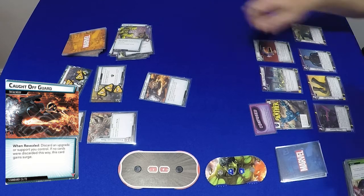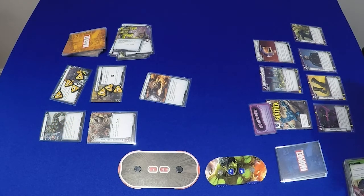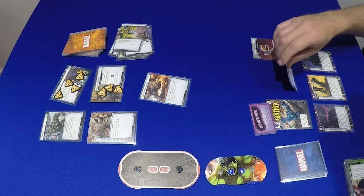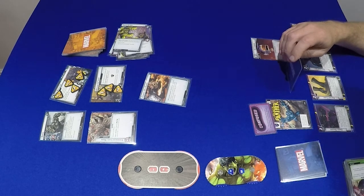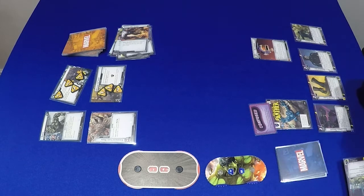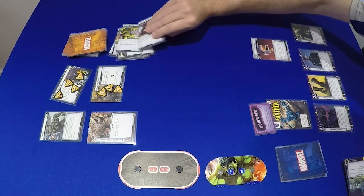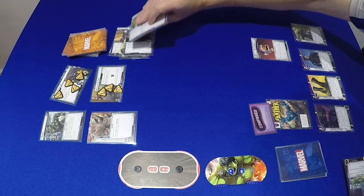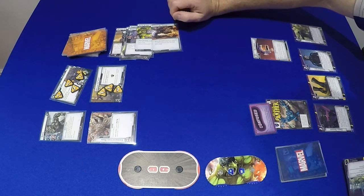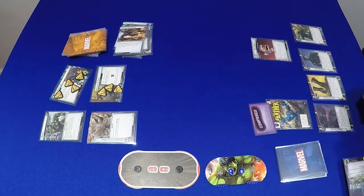Caught Off Guard - discard an upgrade card or support. I think it's going to have to be the Golden City. Yeah, Confused and then Caught Off Guard - I did do two. Okay.